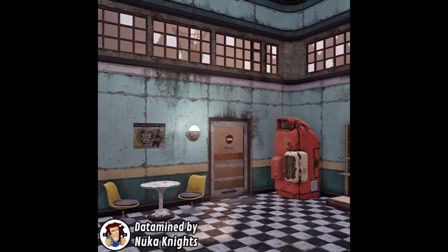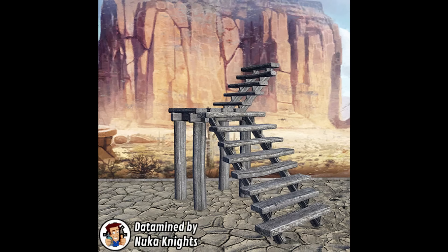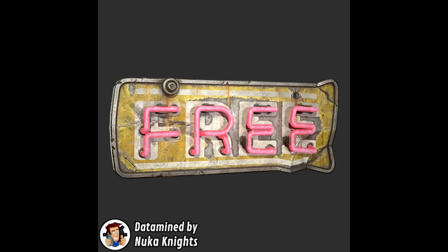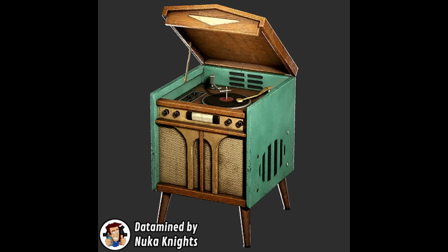There are some new prefabs — here's a SuperDuperMart cash register that looks really nice, and here's the SuperDuperMart itself, which is going to be very big and will probably take a lot of budget. Here's what the inside looks like. And here is something we've all wanted: corner stairs. Yes — stairs that can go in the corner. This will help so many builds. We're finally going to get two different types of corner stairs, which is very awesome.